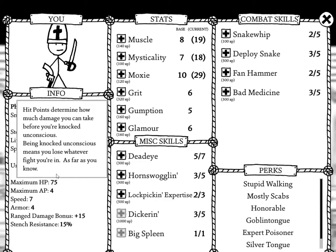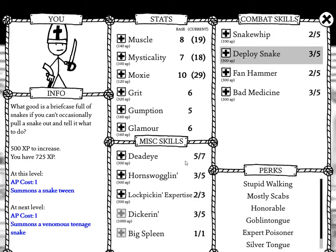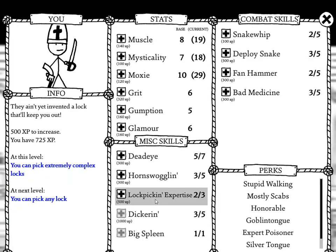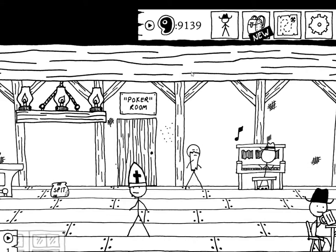Do you have any more laudanum? Nope, sorry Ellsbury. We've come into quite a bit of experience now. The dilemma is I want to boost my deploy snake skill, but I think it would probably be wise to max my lock picking expertise as soon as possible — you never know when you need to pick a really tough lock. I'm going to put it into there and save the rest of my experience points.